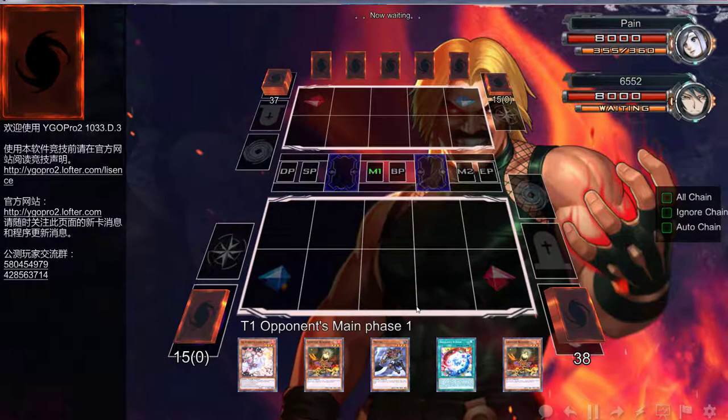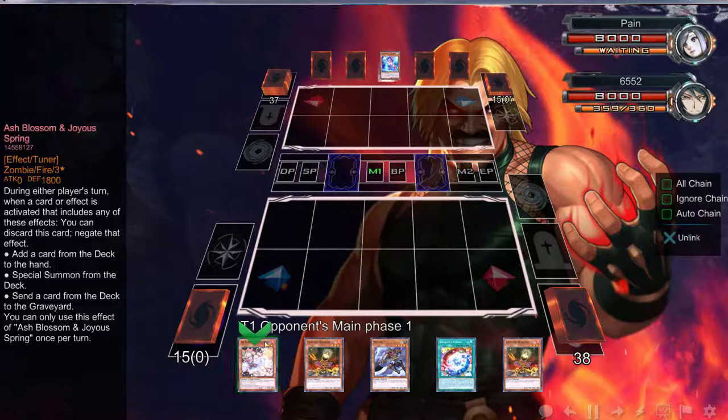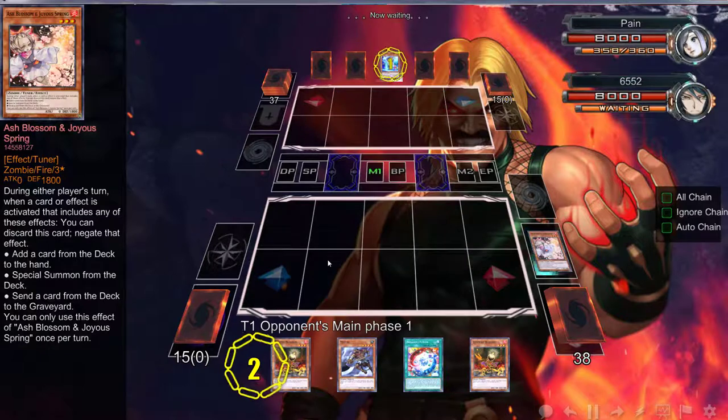Missing one card — one card off the combo and we can just wreck our opponent. There's an Ash Blossom — you're getting Ash Blossom! Ash Blossoms for everybody apparently.